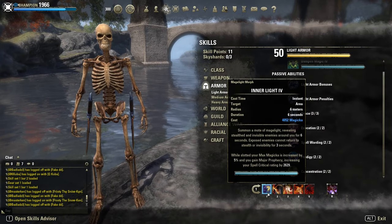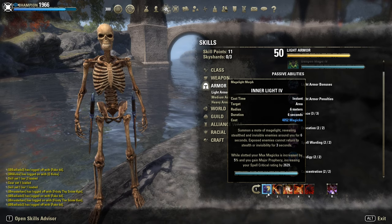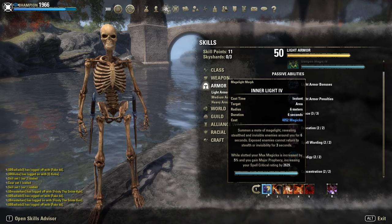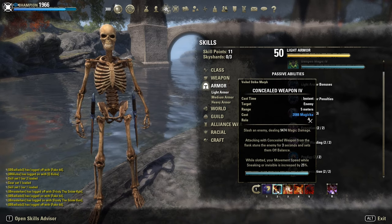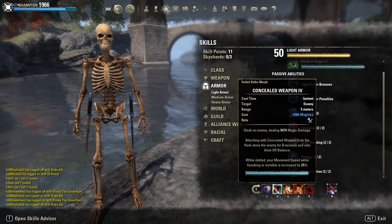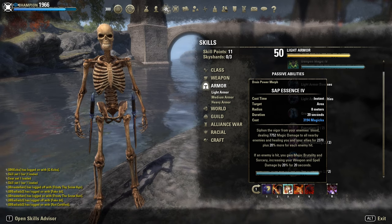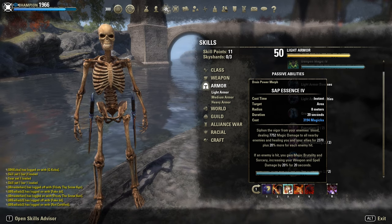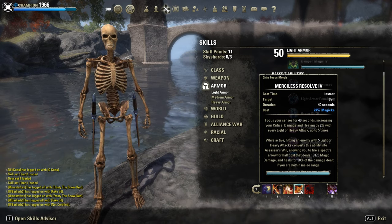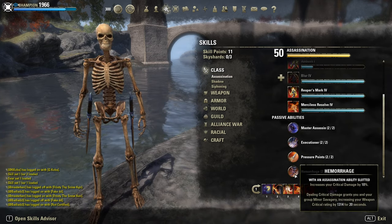Skills wise, same as always. On the front bar: Mage Light for extra Magicka and spare crit — you could use detection potions here if you want. Concealed Weapon for 25% extra movement speed while sneaking, and it's a powerful single-target spammable on top. Surprise Attack is our main spammable for bombs against multiple targets. Relentless Focus for the extra 10% crit damage with 5 stacks, and for the passive giving another 10% more crit damage.